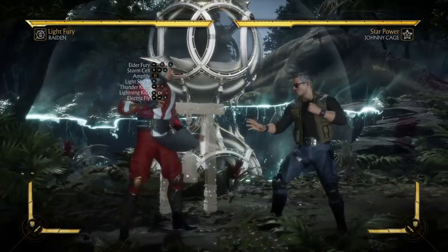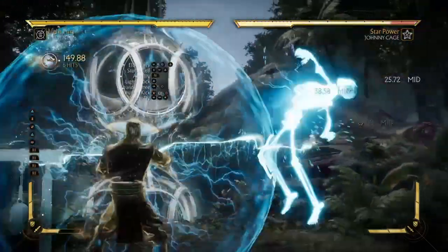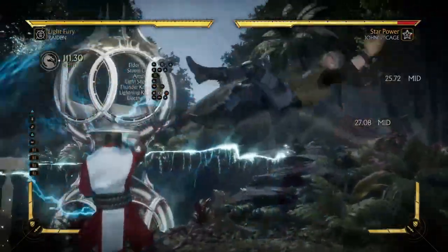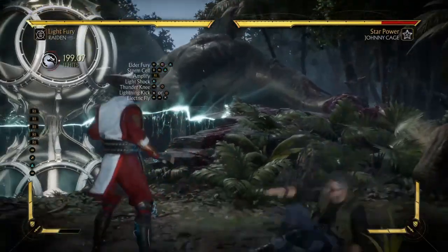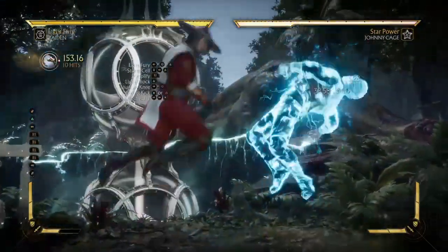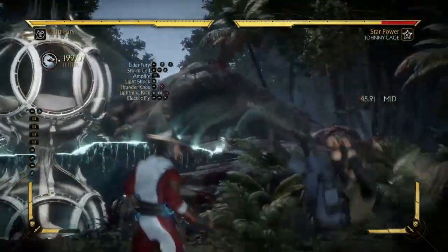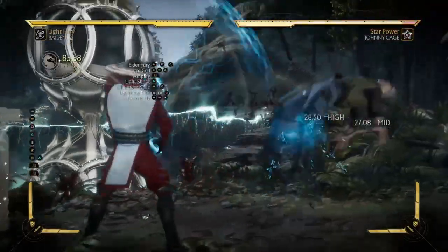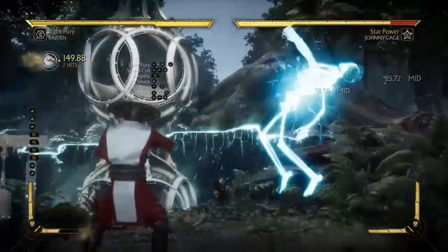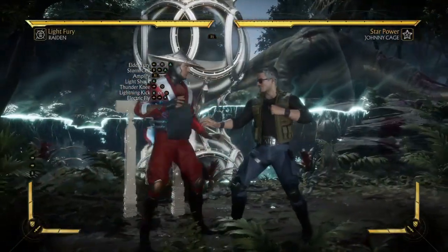Now let's work our way up from the Elder Fury to the light shock — amplify — boom! Just a simple jumping attack. Raiden is not that hard to learn; this will take some practice, but it's pretty simple stuff. From the Elder Fury to the light shot — now we're gonna step it up a notch.